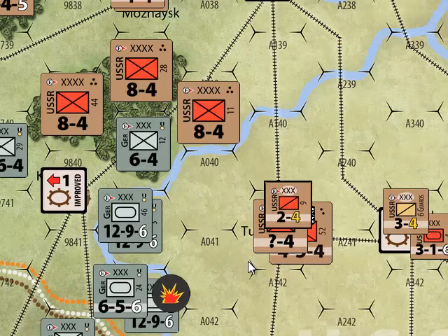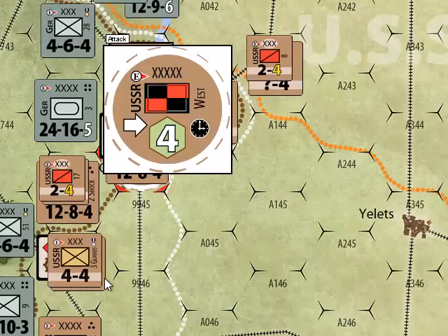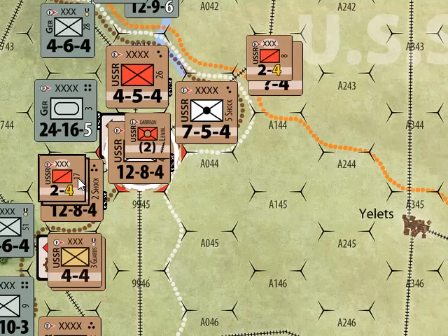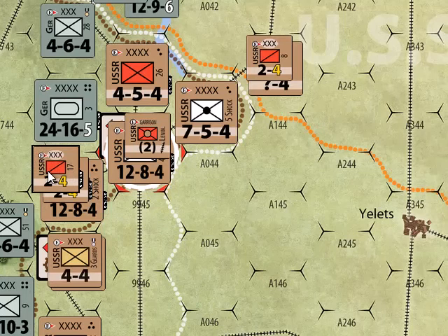The other thing you need to know about stacking is how many units can attack across a hex side. You can attack with one major unit per hex side, plus one minor unit per hex side. So if the German Third Panzer Army were being attacked by these Soviet armies, one major unit per hex side is all that's allowed — but you could also attack with one minor unit from the same hex, such as an extra cavalry division, adding those extra attack factors.